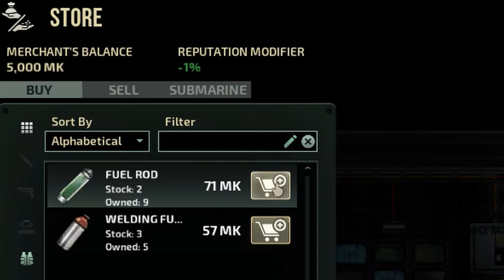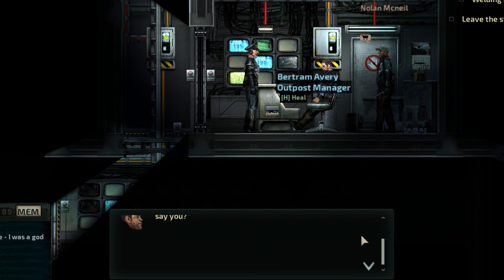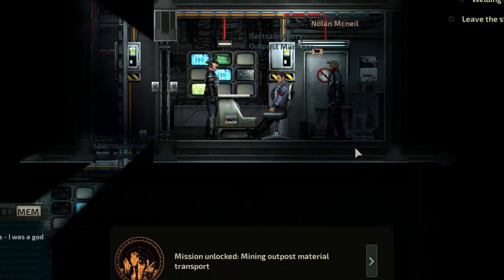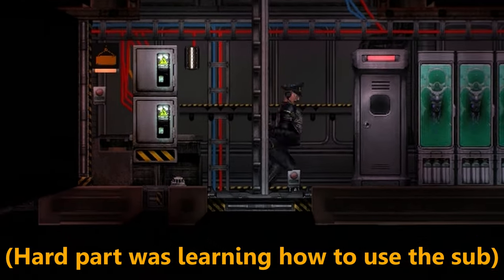I made it onto the station, I bought the stuff we needed, and I found a job for the crew. All we had to do was haul some construction materials from this outpost to another one. Sounds easy enough, right? It actually was, at least for the most part.